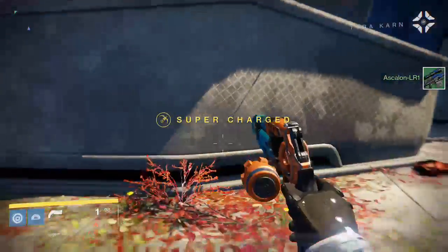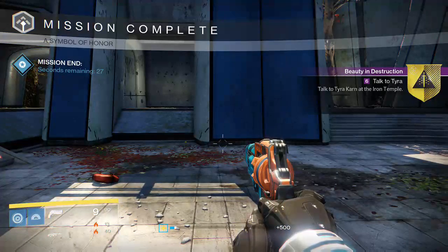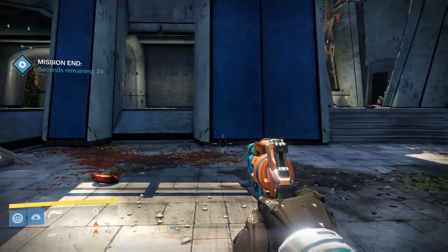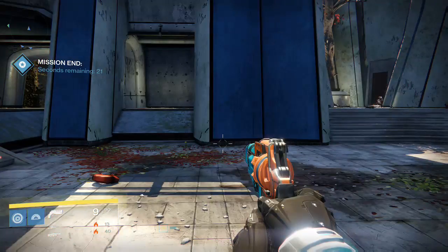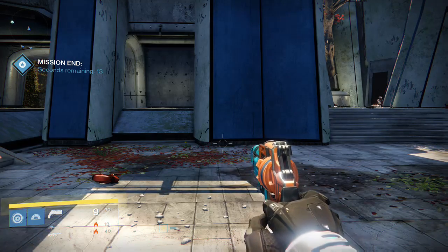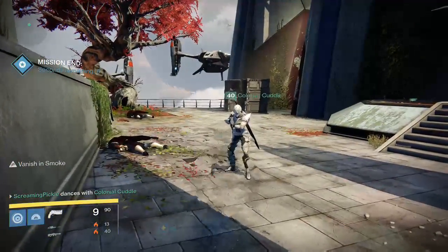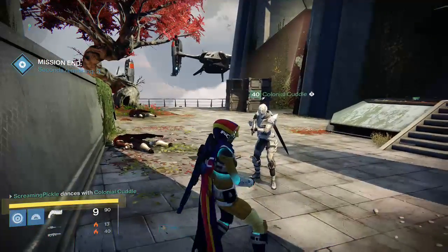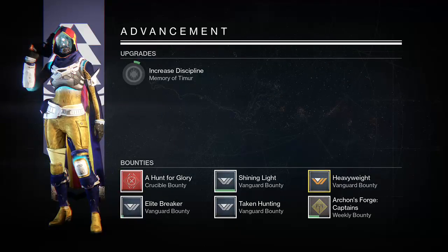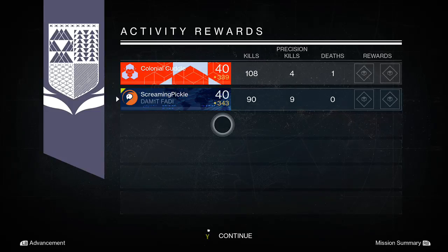History will look well upon your actions here today, Guardian. Return to the Iron Temple — I'm eager to look at what you found. But you didn't build your Gjallarhorn here? No, I think I have to go back to the temple, then I get my Gjallarhorn. Hold on, watch this — I can't, you're invisible. I don't know what you're doing. It's the challenge dance, apparently. Did you buy that? Yes. I also got the perfect...